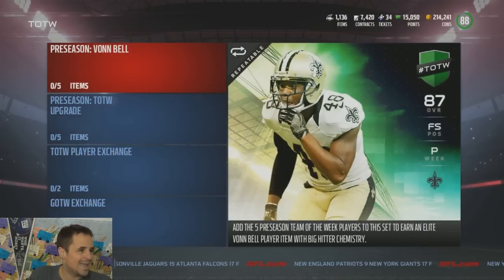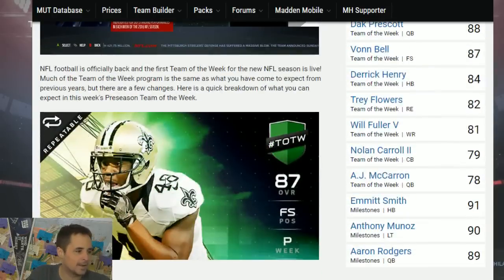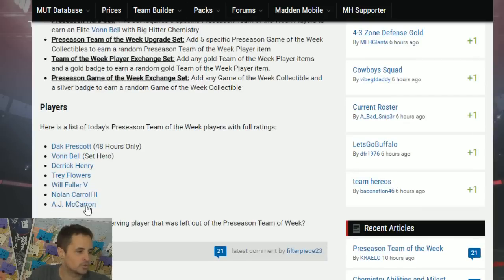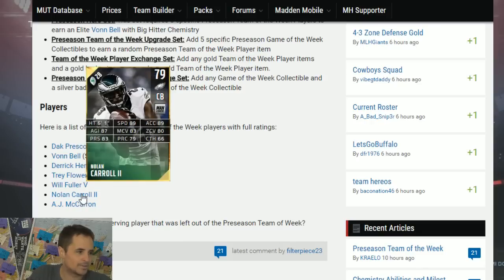There's also a Dak Prescott 48-hour impacts item, and we will break him down. But first, we'll start at the bottom and dig our way up to Von Bell, who has the big hitter chemistry, and then Dak Prescott. First things first — AJ McCarron: 84 throw power, probably can't be used with 79 deep. I would pass on him; he'll only be used to go in sets.